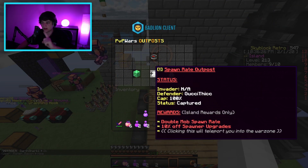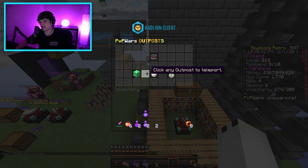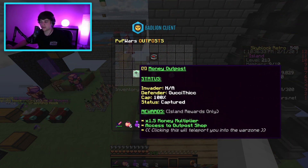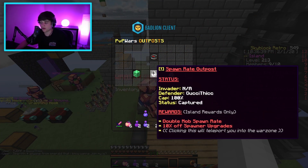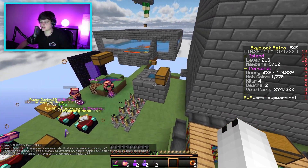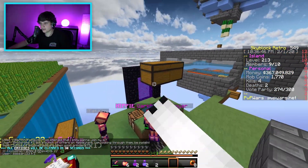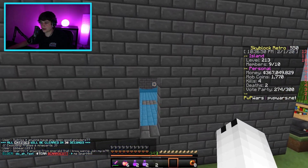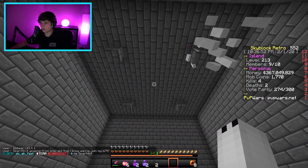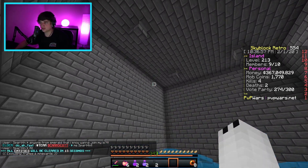Moving forward, we set up a little enchanting area to farm more gear sets so we could go get the outposts. Outposts are very important — the money outpost gives a 1.5x money multiplier when you sell, the spawn rate outpost doubles mob spawn rate, and then there's the experience outpost. We got all of those. We've also been brewing potions and have a ton of them — getting enough gear to PvP has been our top priority.